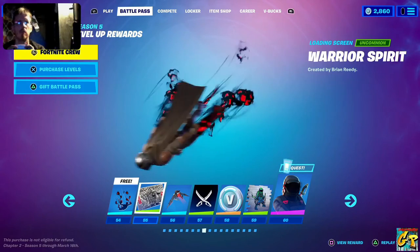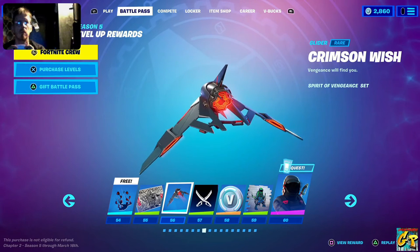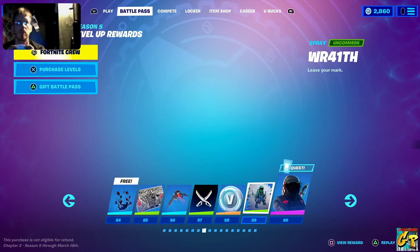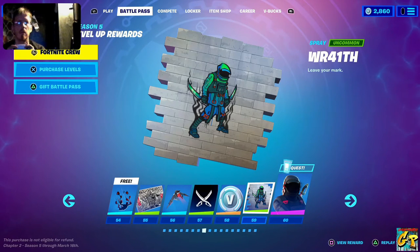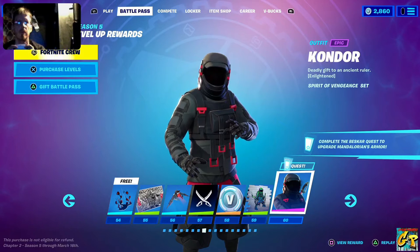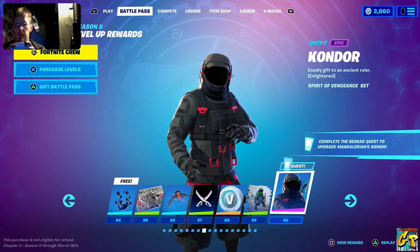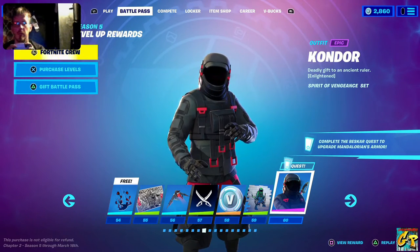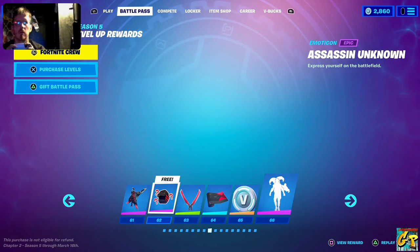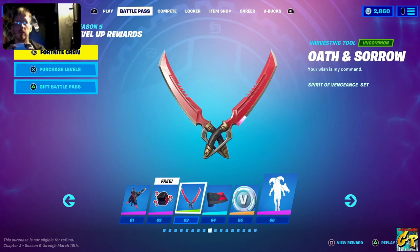Soul Fall, Warrior Spirit, Crimson Wish glider, another banner icon, more V-Bucks, Wraith spray. Then Condor — Spirit of Vengeance character. He'd team up well with Ghost Rider, and it appears he'll have his own questline as well to help you with the Mandalorian armor. Spirit Pact back bling, Assassin Unknown motocon, Oath and Sorrow harvesting tools.